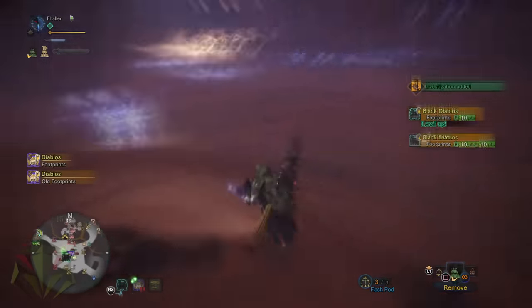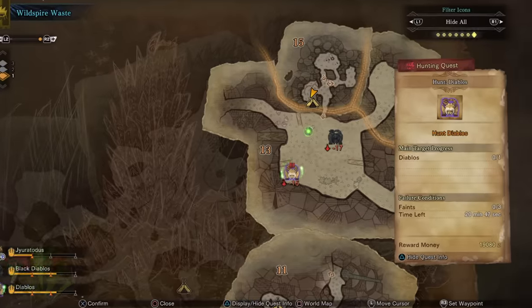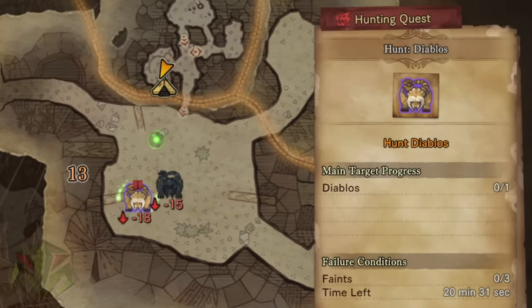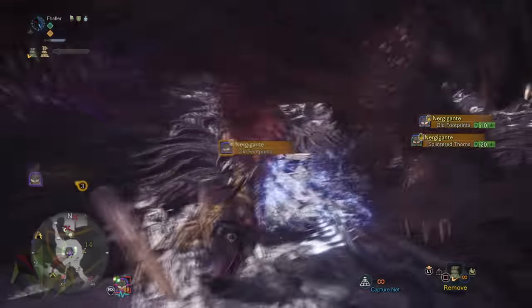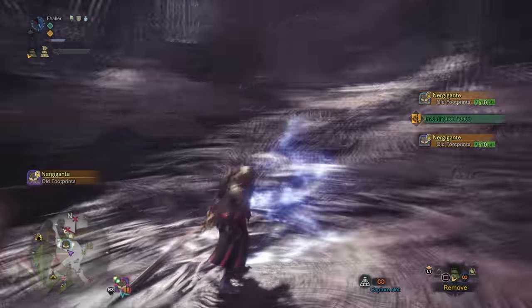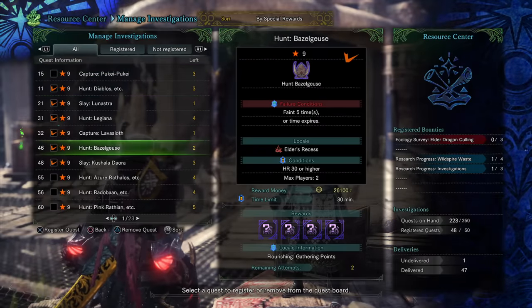To maximize this method, I've personally found that for Threat Level 2 monsters, Diablos is the best investigation. This is because Diablos stays very localized to his cave, leaving many prints in a very small area. And as for Threat Level 3 Elder Dragons, Nergigante is the best for the same reasons — Nergigante stays on a very tight-knit path, piling prints in a very small area. So just do this a few times and I promise you'll have some great Tempered Hunts to go on.